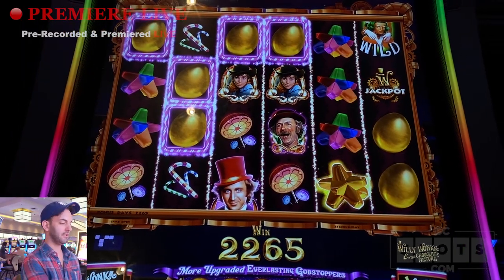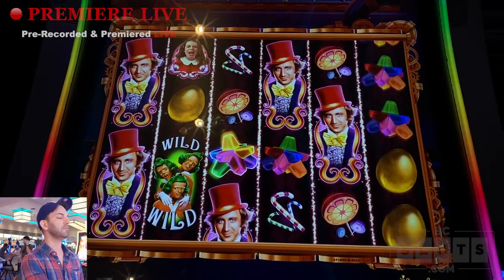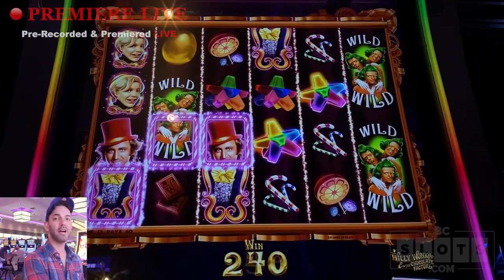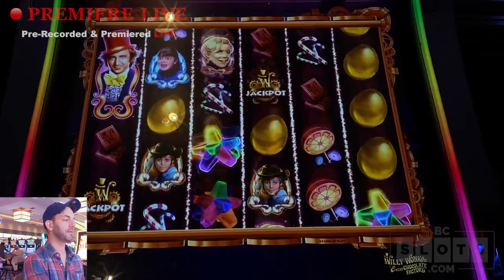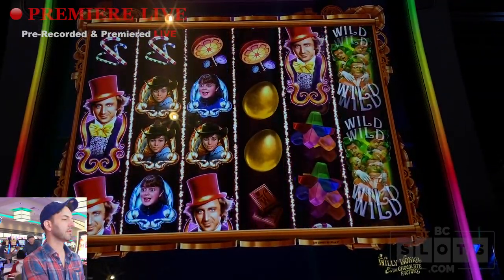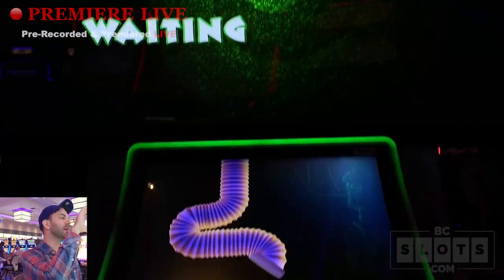We're not doing too bad. We're down $16. I like the Oompa Loopas a lot better than everything else, but I want to see the free spins too. Come on. So the more eggs, the better — definitely. Oh, we got it again! Here we go.